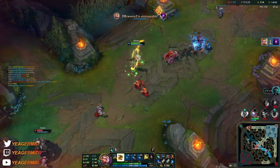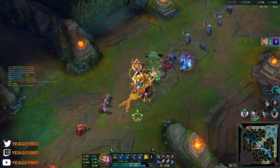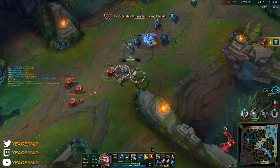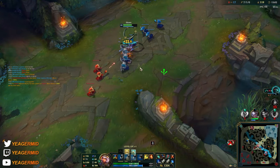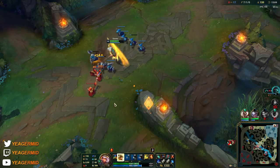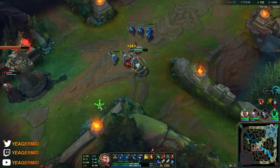Electrocute coming in clutch. This is why it's good to know how to dash over walls with the W — even though it's pretty short range, it's still really good because it allows you to get to other parts of the map a bit faster.